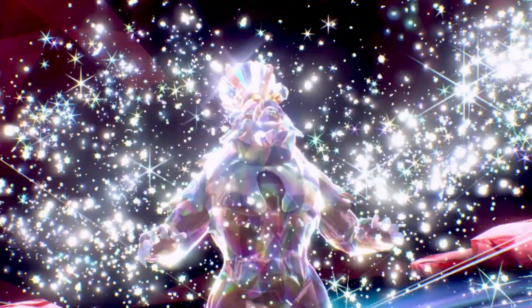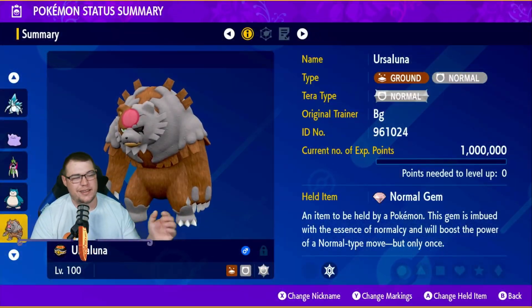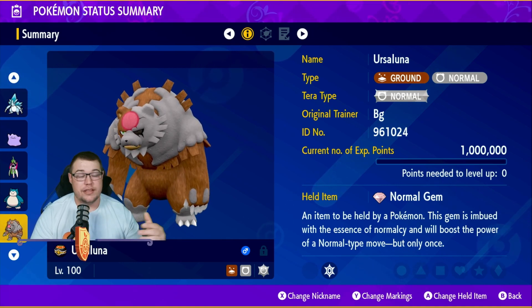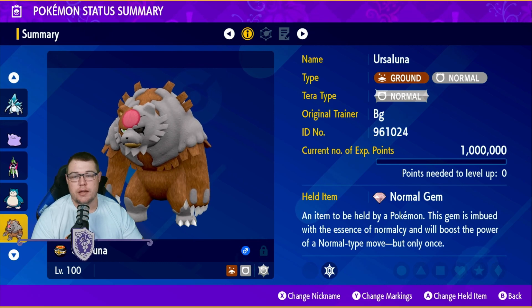We now have Blood Moon Ursaluna at our disposal for Tera Raids, and he's going to be a big special attacker, unlike Ursaluna who is a physical attacker. The Blood Moon Beast is going to be a ground/normal type, just like the other Ursaluna we have had. This one is going to have the normal Tera type.